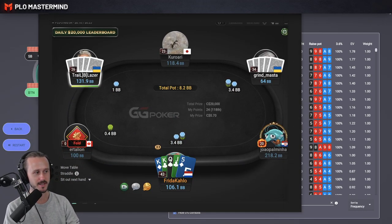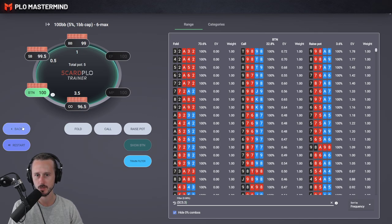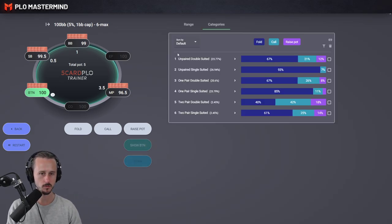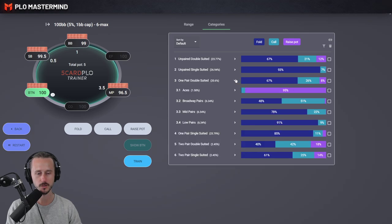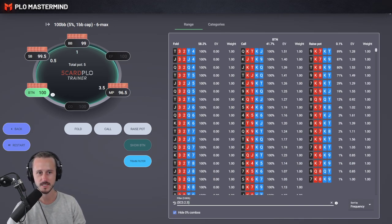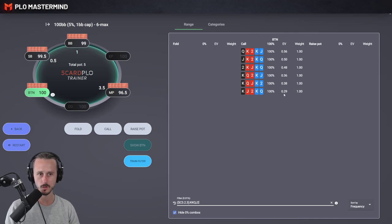Last hand in question: king-king-queen-jack-five double suited. We face an MP open raise and we are sitting on the button. I would say calling is the play because we don't have an ace blocker. King-king-queen-jack-five double suited — that would be in the one-pair double-suited category. You can see aces are three-betting always, but if you don't have an ace but have a broadway pair, there is basically no three-betting at all. If I filter for the category without an ace you'll see that we're basically never three-betting. I was holding king-king-queen-jack-deuce and you will see that this hand is a pure call.